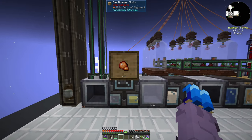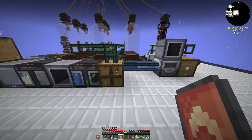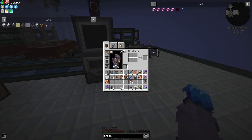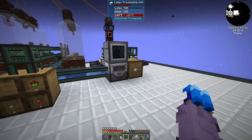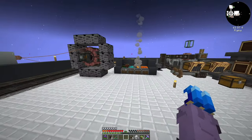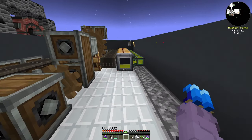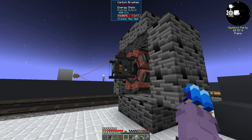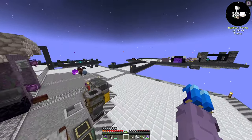We now have biodiesel set up with 324 glycerol already, and plastic production set up as well. I'll lock these drawers just in case of overflow. That should complete a quest — getting that plastic — but it doesn't seem like it did. Well, we have biodiesel production set up, our garden cloches farms, and plastic production all set. Next episode I definitely want to focus on getting more power — maybe a line of eight or twelve diesel generators to bump up our stress units.